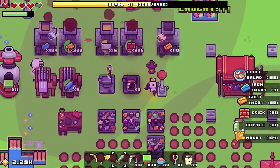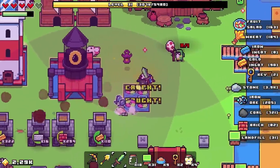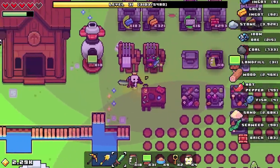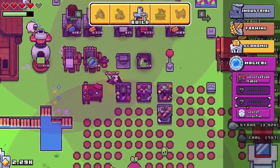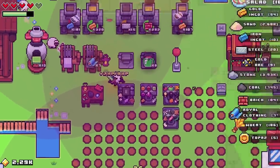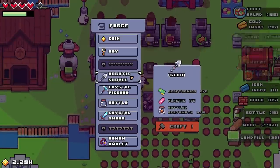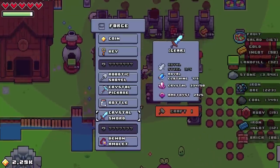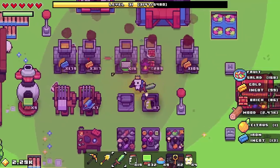We are definitely going to need more of these, or some way to speed them up. There may be something — we haven't played around with magic at all, or shrines, and people have told me the shrines are probably worth looking into. We've got all the royal steel I need there — two more royal steel here if I want.